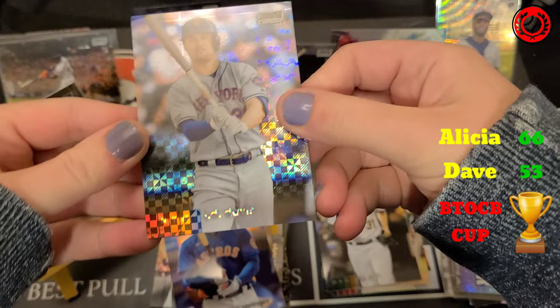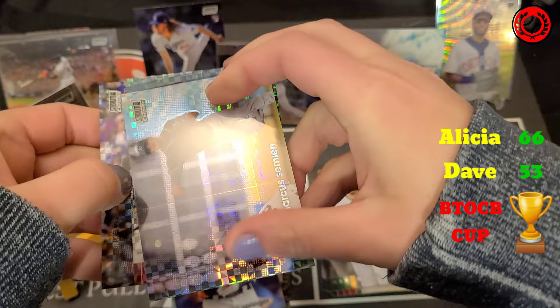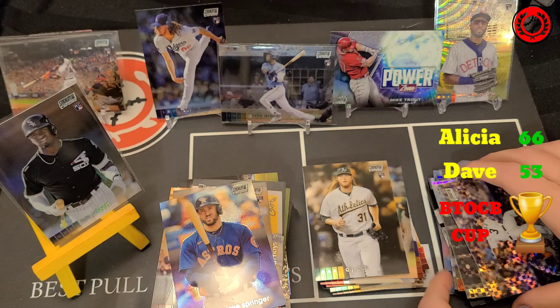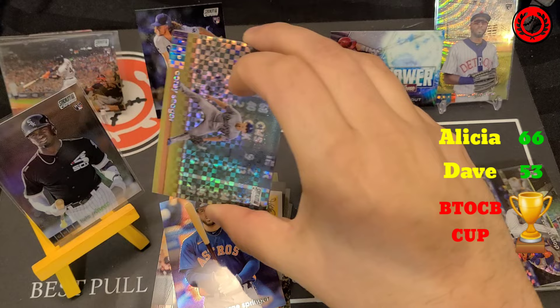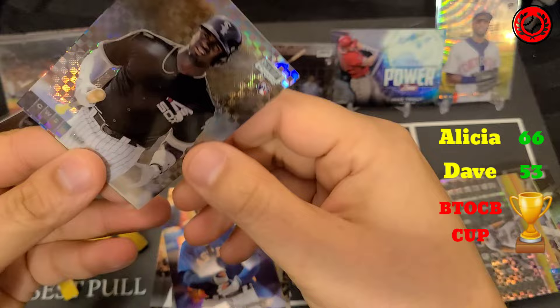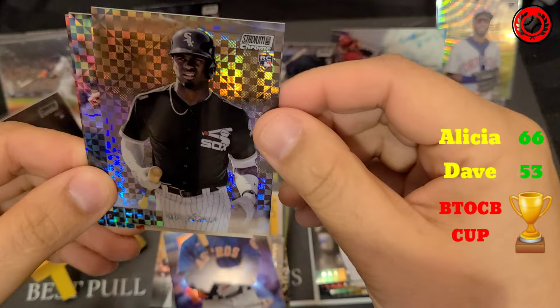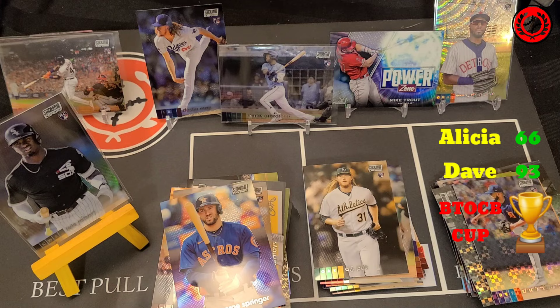Alicia's Chrome pack: JD Davis, Marcus Semien, Rod Carew — nice looking card but no points — and a Domingo Nunez rookie. Nothing there, so her total stays at 66. My Chrome pack: Corey Seager to start, and then — look at that — that's exactly what we were looking for: Luis Robert! Not only did we get him in the Refractor, we also got him in the X-Fractor. That one is definitely hitting the board too. Dario Agrazal and Chad Wallach to finish. What a hit!